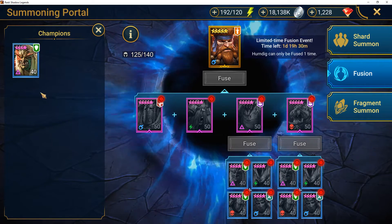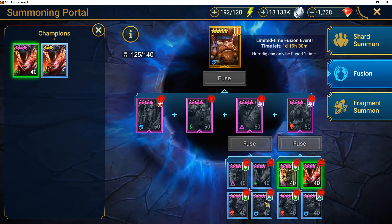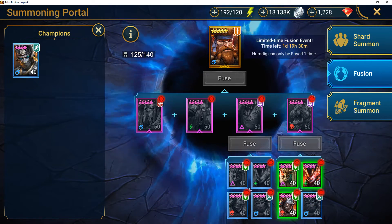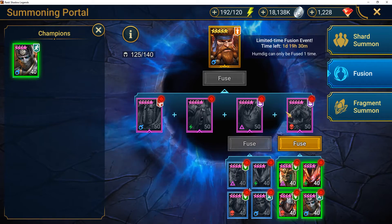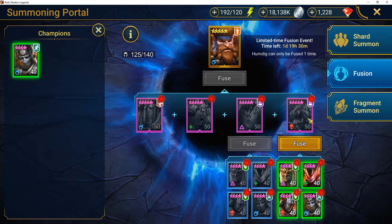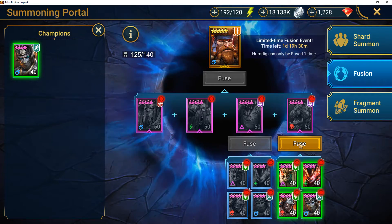Over here I did pull out enough to pull one extra champion, and I'm going to pull Hathoris. The only reason I'm going to pull Hathoris is because he's a revive champion for a very difficult faction wars. This should really help this account with faction wars and the Skinwalkers, I believe. So I'm going to go ahead and fuse that.